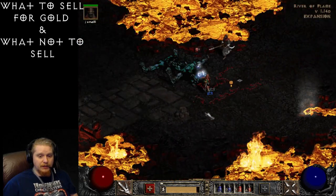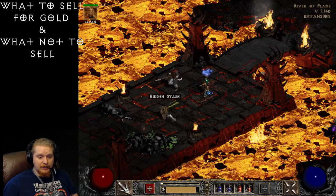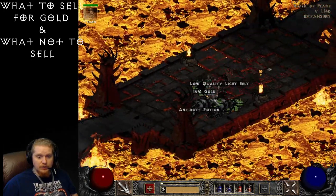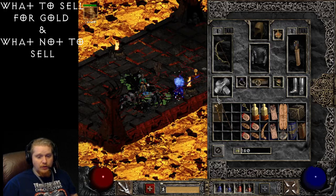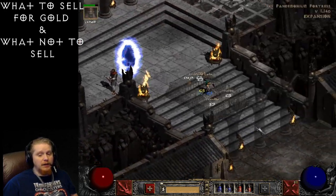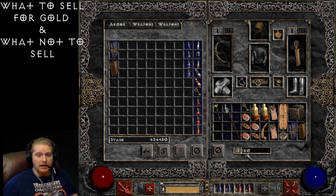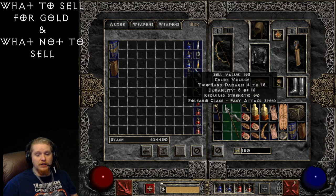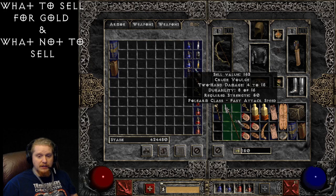When I start farming I might very quickly fill up with items — stash full, inventory full. So what do I pick up? A low-quality light belt definitely won't be worth a lot of money. This crude voulge is huge, and even if it's worth 35,000 gold I might not want to haul a bunch of them back because they take up a huge amount of space. Look at the value: this voulge is 153 gold compared to this tiny two-slot item worth 18,907. It just seems silly to pick up a large weapon when better items are available.